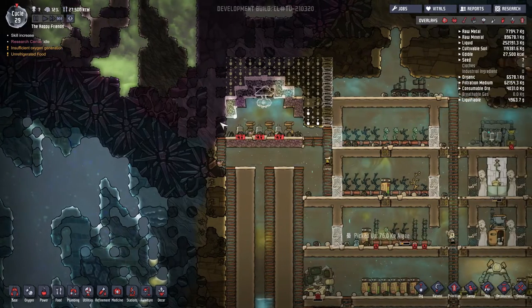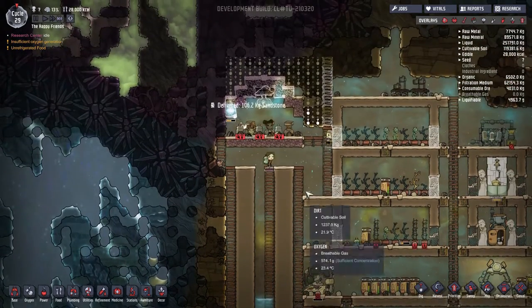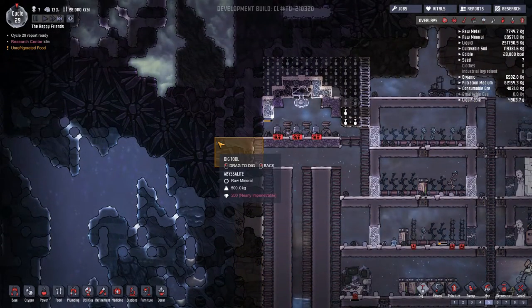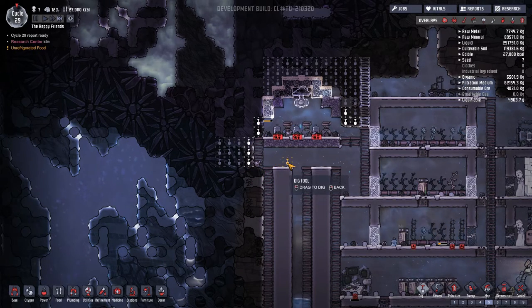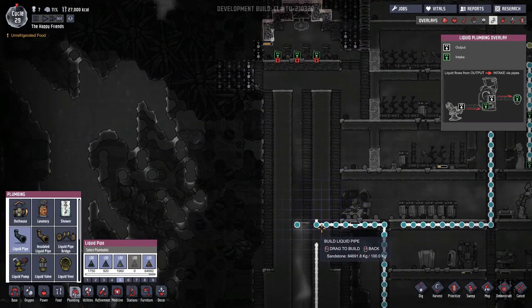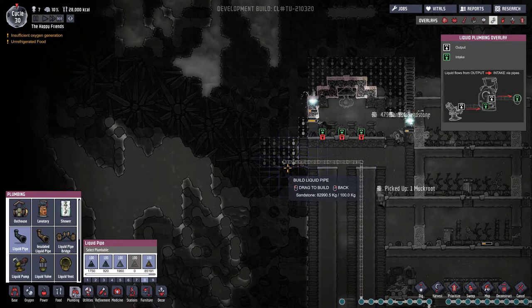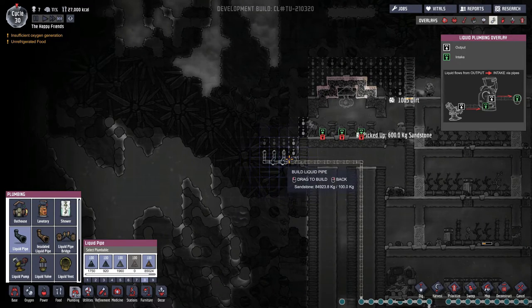All right. Now we're doing these insulated tiles because this area is going to generate a lot of heat — like a lot of heat. So we need to make sure we get everything in order. Now what I think we'll do is we'll dig out this way and probably here, because then we can run the water up and split it into three valves and feed each one into the electrolyzers.